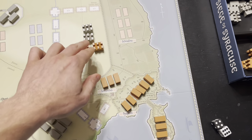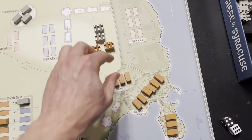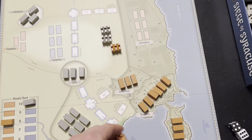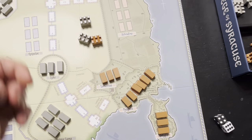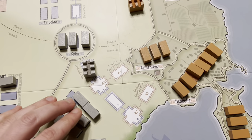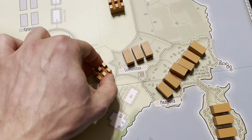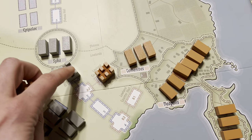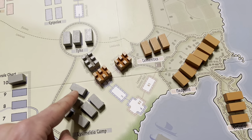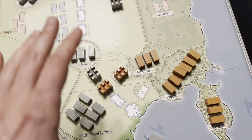The Syracusans — the AI or second player — are going to be trying to build counter wall segments. Both sides go in order of letter then number, so it's a race. If the Athenians build the first segment and then the Syracusans succeed again before the Athenians can build the second segment, the Syracusans establish a counter wall that blocks Athenian wall progress, forcing the Athenians to attack and destroy those walls. There's a really interesting interplay — a race to build walls and counter walls while also trying to defeat the enemy.